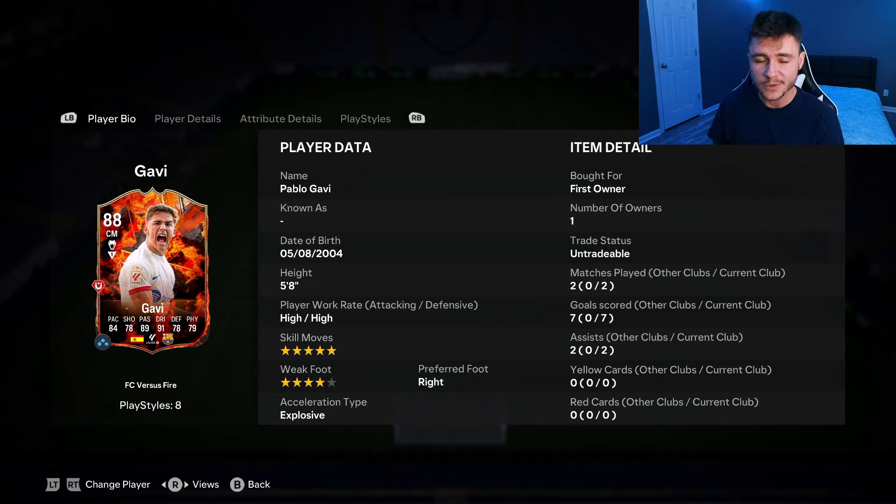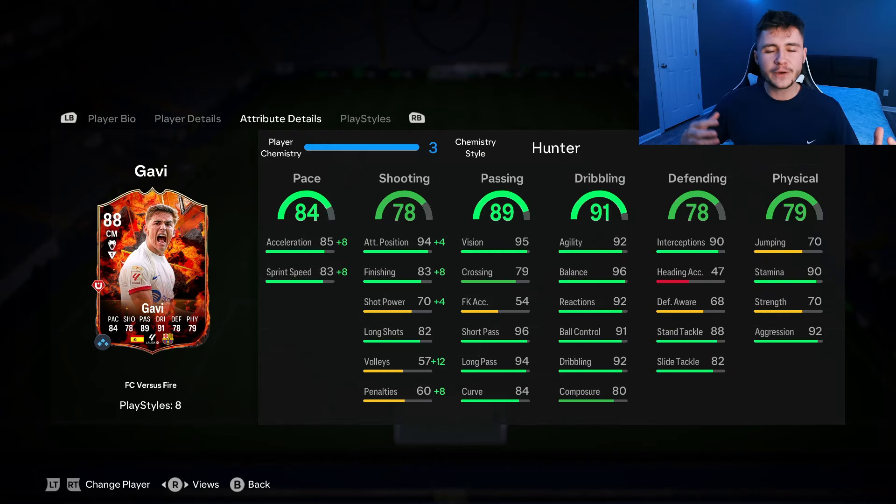In those two games, we managed to get seven goals and two assists with the card, which is a pretty decent return. To complete the SBC, it's an 87, an 86, and an 84-rated team, so you're looking at around 200,000 coins. For that price, I do think you're getting a pretty solid card. With the Hunter chem style he has 93 acceleration and 91 sprint speed, but in-game he wasn't the quickest player, honestly. He has 98 attacking positioning, 91 finishing, and 74 shot power — his finishing was okay but a tad inconsistent. His long shots weren't too bad and his Trivelas are definitely a threat going forward.